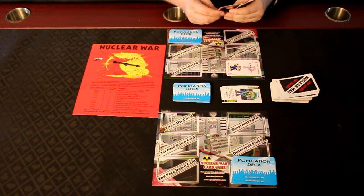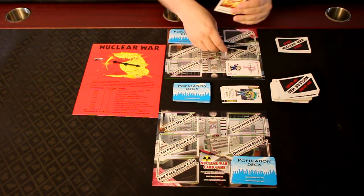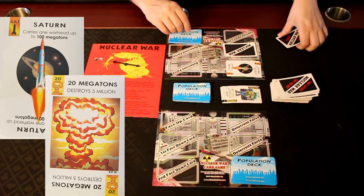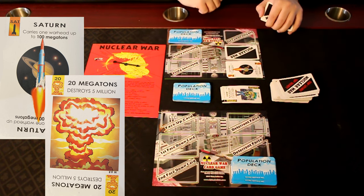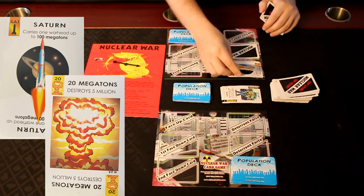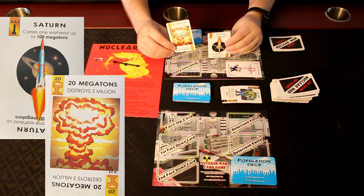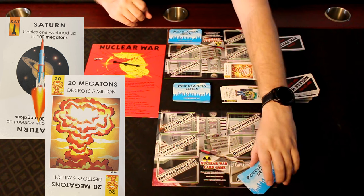This continues until the very first bomb actually deploys. If you have a bomb going off, you need a warhead and a carrier played — the carrier has to be played first and then the warhead after. So on a future turn I might play the Saturn as my face-up card. That doesn't mean the next one will definitely be a warhead and time of war has not started yet — that just means everyone should probably be a little nervous. But if I play a warhead — in this example, this Saturn can carry one warhead up to 100 megatons, and this is a 20-megaton warhead — this then kills 5 million people. So I would choose a player and they will lose 5 million of their population.